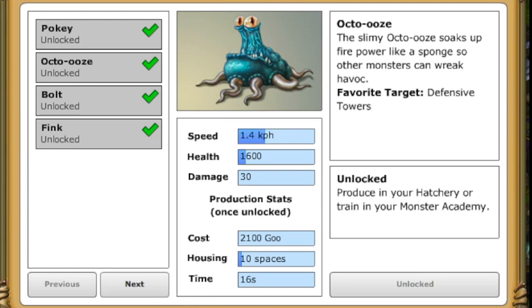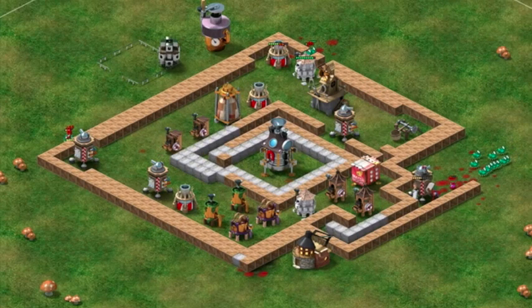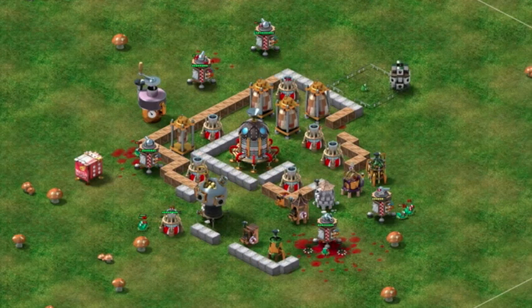The Octo-Ooos monster is the most basic tower attacker in the game. These slimy fiends soak up firepower like a sponge and have much higher health than Pokis. They can be most effective when deployed during the first wave of an attack on an enemy's yard in order to clear the way for resource looting monsters.